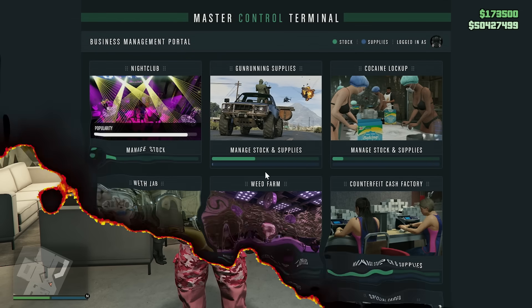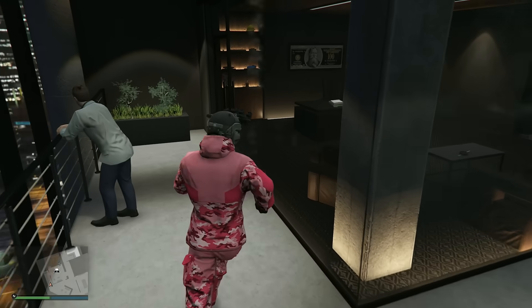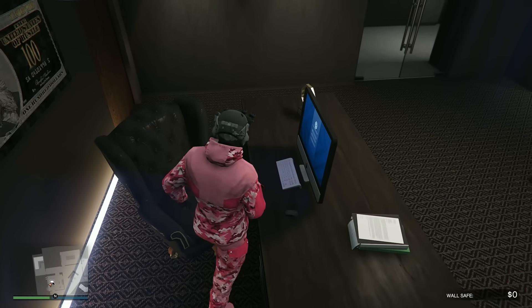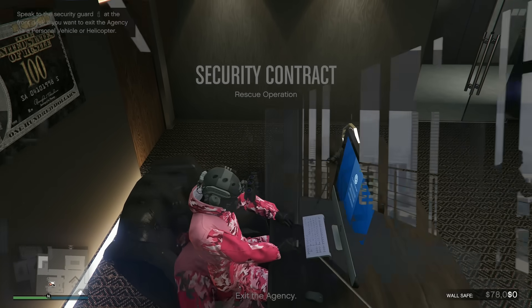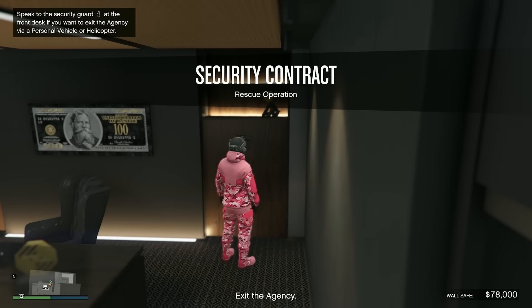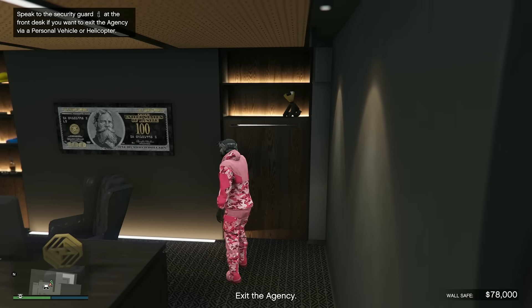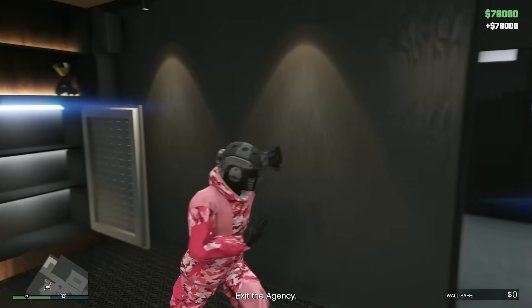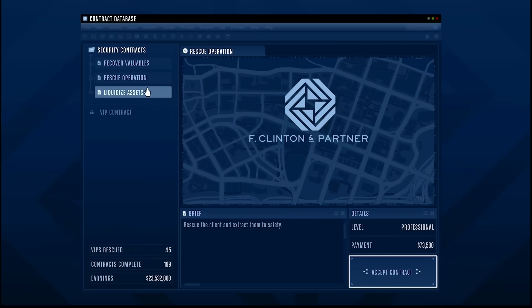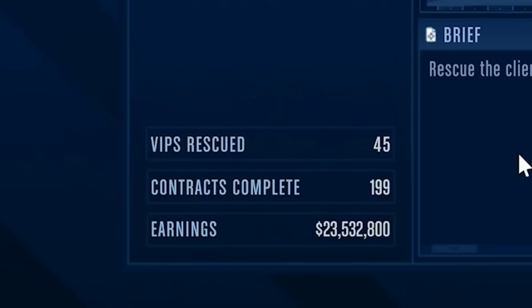Next up, we have the agency and it is the next simplest of the businesses. However, at the start it will be complicated and you will have to be prepared to grind a little bit, because you are going to have to put a decent amount of effort into this business to make the most out of it. Within the agency, there is a wall safe that can be found within the player's office, and this wall safe fills up with money completely passively every in-game day or every 48 minutes of real time. It does have a maximum capacity of $250,000, which is pretty good. The daily deposited amount changes depending on how many security contracts the player has completed. For every five security contracts, the daily income will go up by $500.